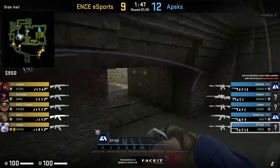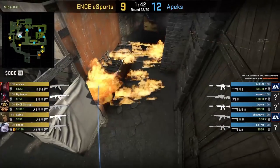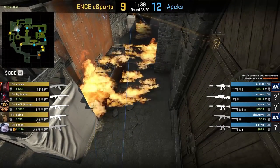Steeko goes through A into donut and out tunnel where he mollies lane. This molly helps secure lane control for Apex and is usually thrown from B site.